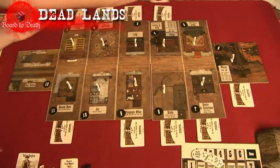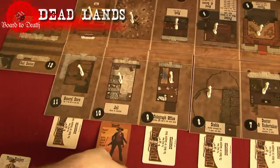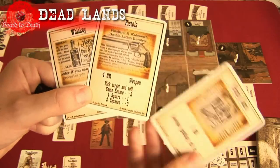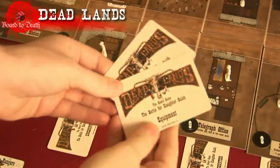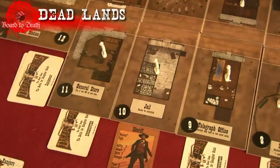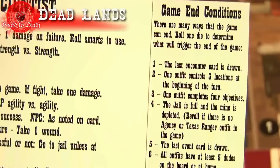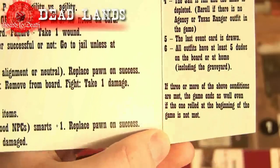These represent the townsfolk on that tile, but are only flipped over when someone visits that building. With the ghost rocks each player has received, they can now buy items from the three cards they received. The items they do not buy go next to the general store. The jail always has the sheriff as a townsfolk at the start of the game. To figure out the condition to ending the game, roll a die and check the list in the rulebook or on your player screens. When this condition is met the game ends, or when three of these conditions are met, the game also ends.